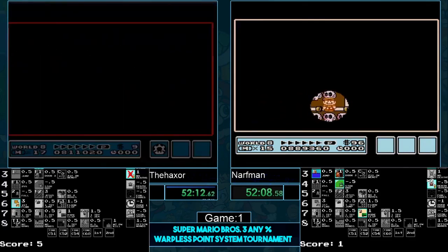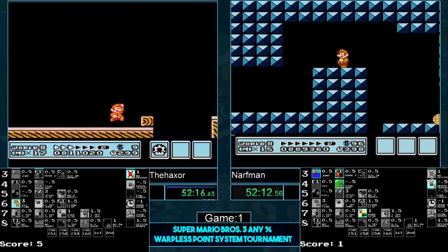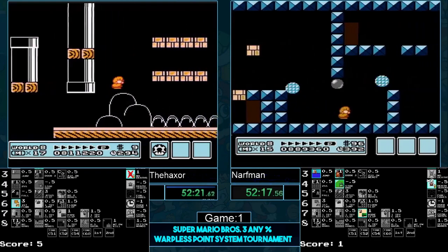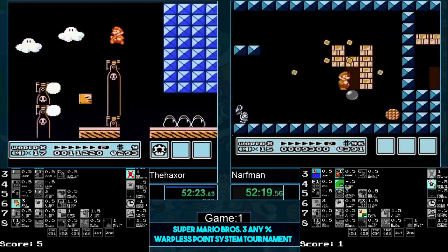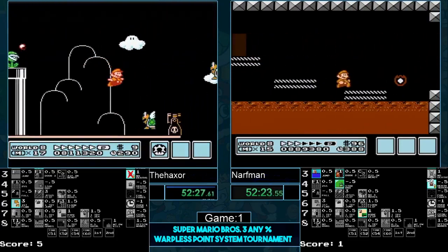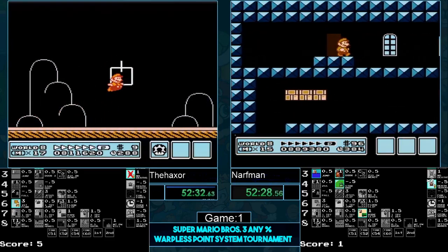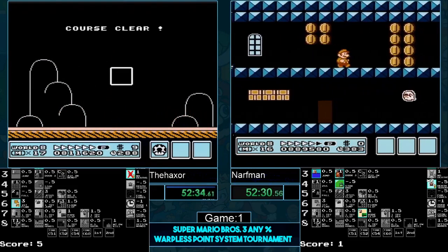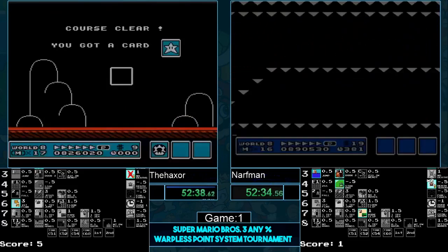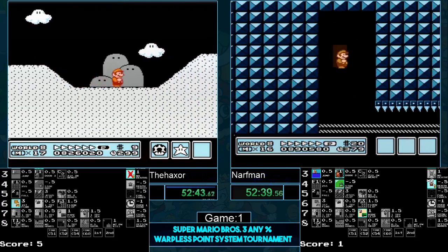Now it's Haxer's turn at 8-1 and 8-2. He goes for 8-1 — pretty good. Narfman doing his clean beginning. Not really P-speed but he gets the later P-speed, looking good. 8-1 very clean, very clean and safe. Is Haxer the only one today who's going to take the sand of shame? Everyone else has done 7-2 or 8-2 normally. Is Haxer going to be the only one to take the shame? Yes — that's what he's done all tournament.